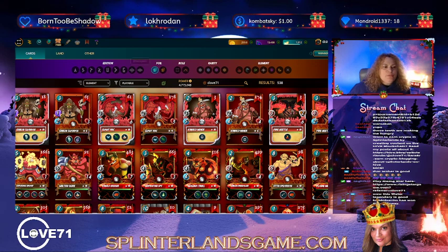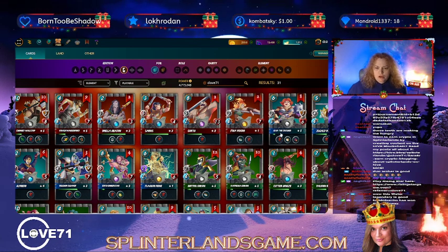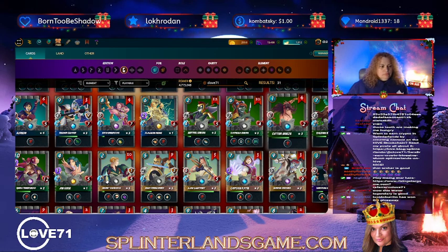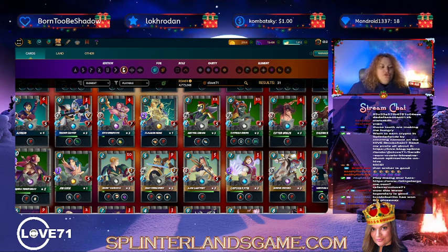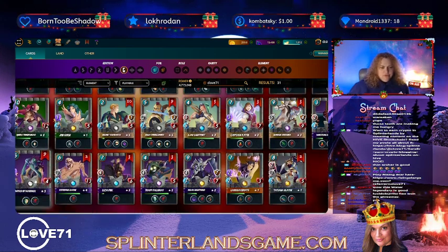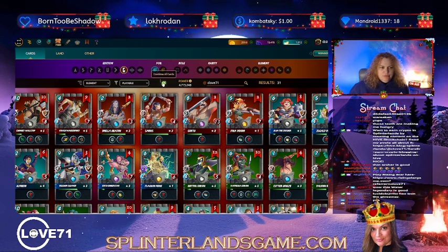Lucido Burrito has won! All right, let me go to my Gladius cards and I'm just gonna click 'combine all cards.' My favorite — oh, I love her so much. Kore'thar! I love using her with the Llama — it's awesome.